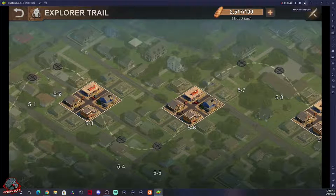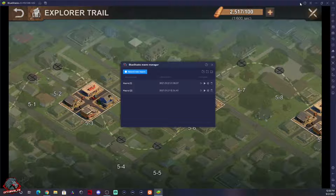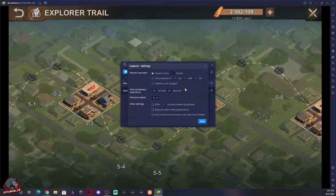Hit Stop. Now that we've got our macro set up, let's see what it looks like going forward. You can rename it to whatever you like. Go over to the cogwheel for the settings — you can repeat this action one time, or you can do unlimited.